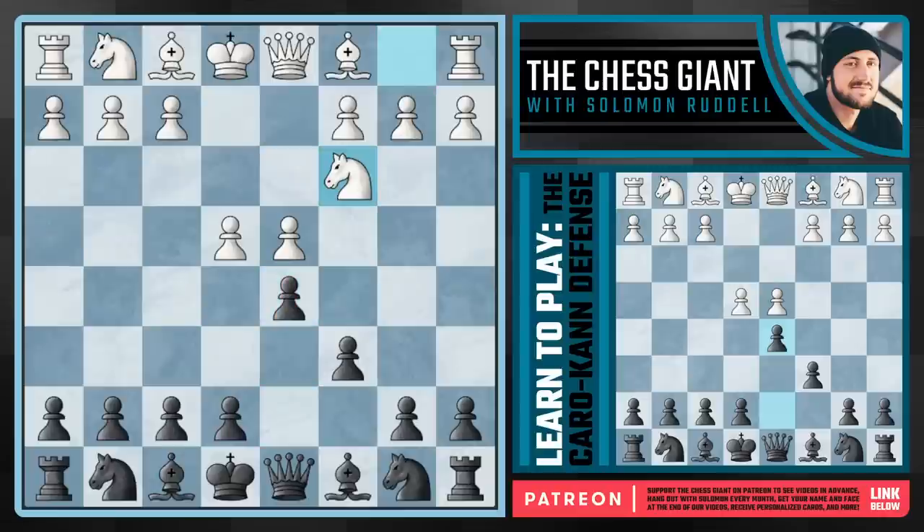Let's first take a look at this move of Nc3. Now I must warn you guys, a lot of these lines I'm going to show aren't the main lines. A lot of openings like this, like the Sicilian Najdorf and that kind of stuff, I really do try to stick to the book. But with the Caro-Kann, I personally don't like some of the main lines. Let's start out with one of them here.